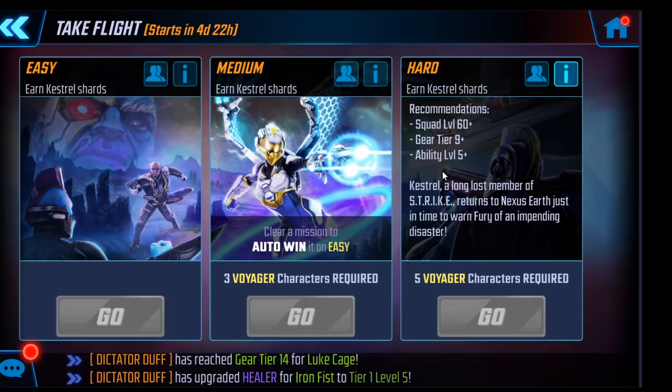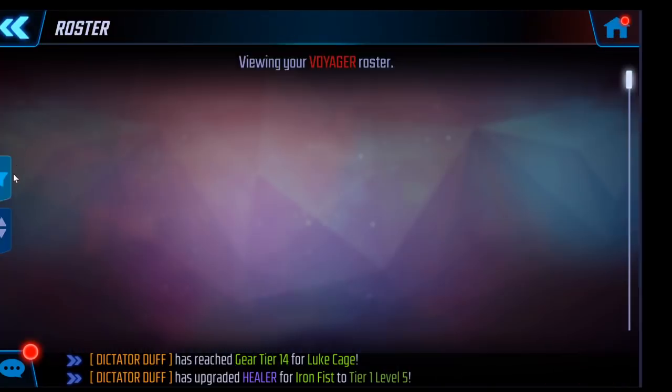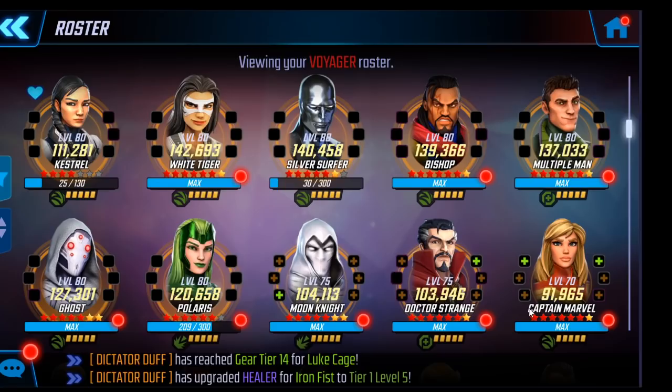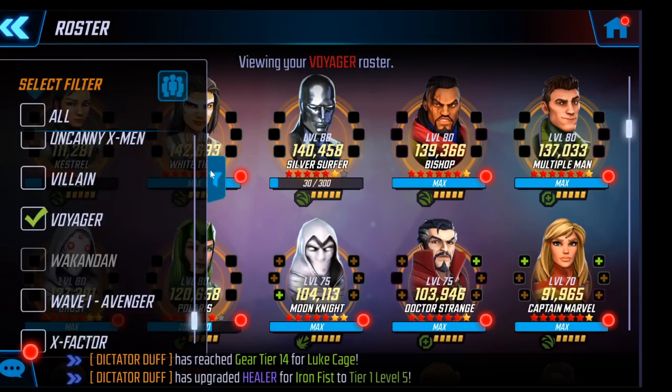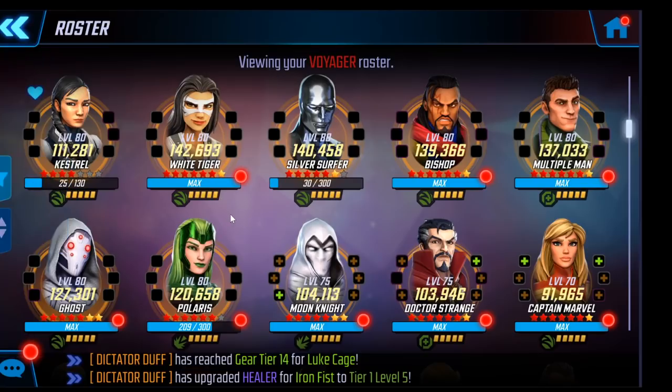This is a rare opportunity where I will say this character is worth spending gear on other characters just to unlock a higher Kestrel. This event campaign may be a little more challenging than some others, and I would gear up characters just to get a higher Kestrel. The characters you can use are under the Voyager filter — go to your roster and select Voyager. The best overall team will probably be something like Kestrel, Silver Surfer, Ghost, Polaris, and Multiple Man.